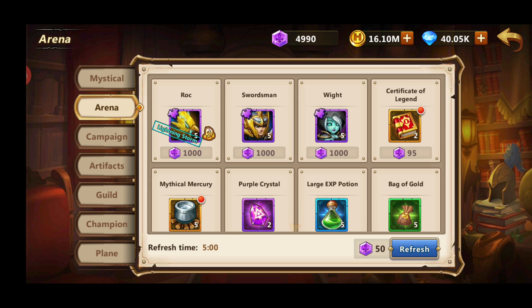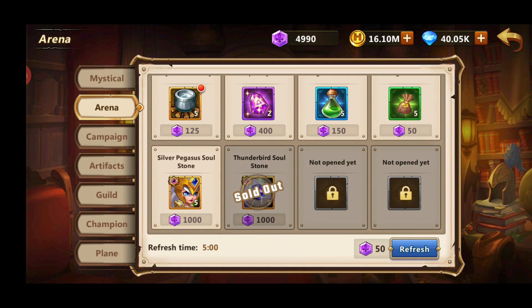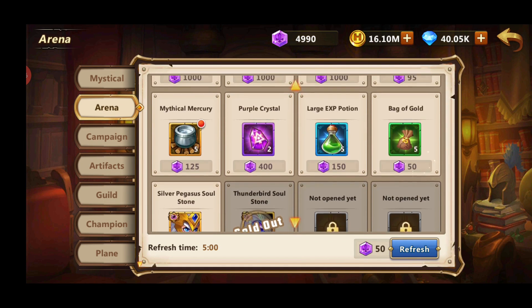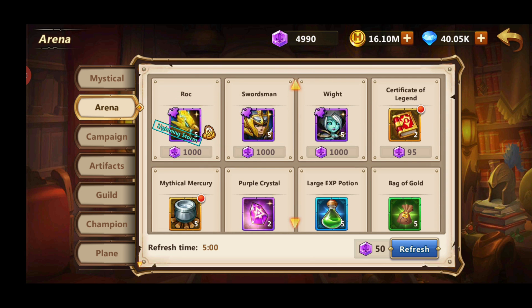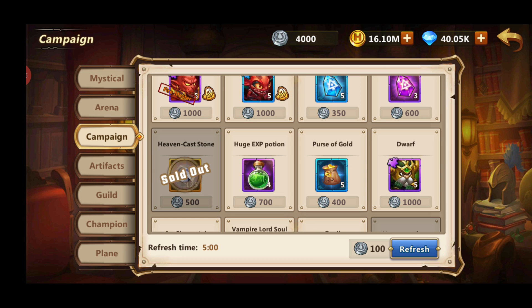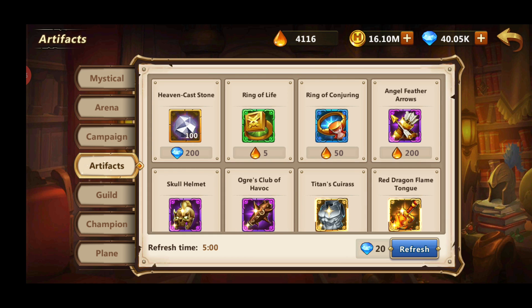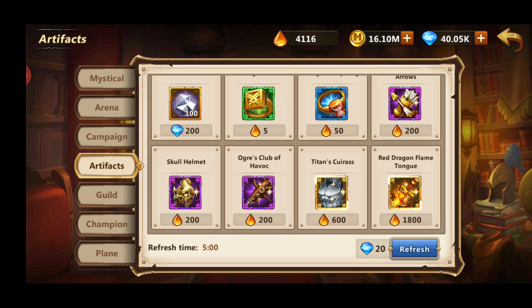Speaking of arena, the first thing you should be buying here is getting Rock to at least 5-star and then buying his awakening stones so you get to level 70 as quickly as possible. Then in the campaign shop you should be buying Ifreti up until 5 or 6 star, and then focusing on heaven casting stones to boost your artifact power. In the artifacts shop you should basically not be buying anything until you unlock level 60 — you can buy Dragonfather artifacts, however I'm still not buying them because I want to unlock a couple more pieces first.